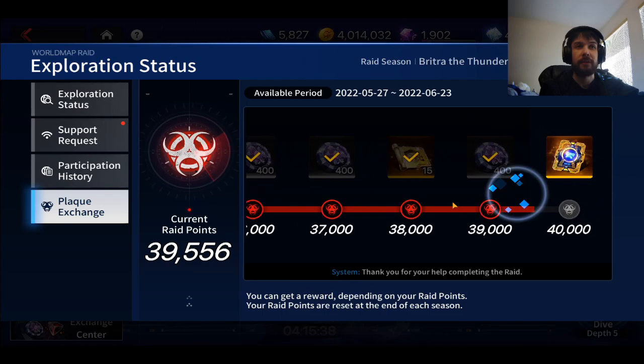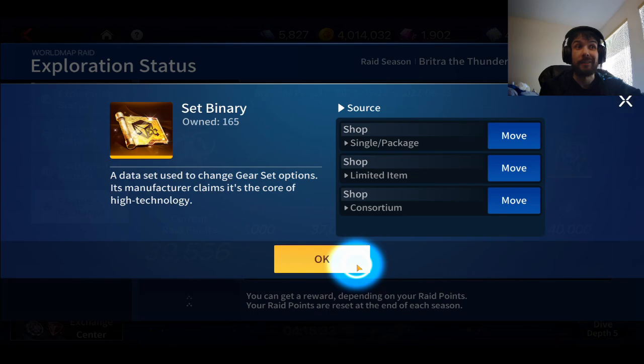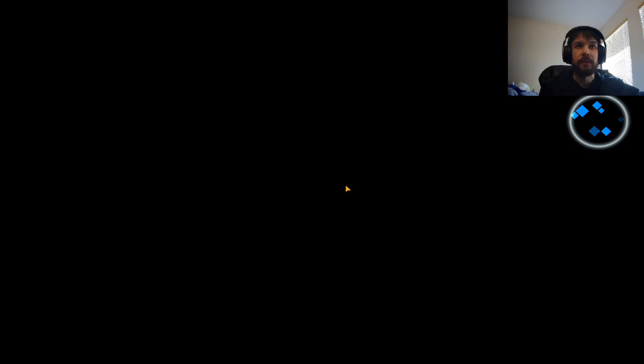More importantly, you get points towards the plaque exchange, and this stuff is good. Using the superconductive tokens, you can just spam craft stuff in the workshop, which is a really huge deal. You get stuff that's amazing, like set binaries. You also get these gear coupons — there's some good tier 7 gear and you get to choose which one. I chose relic hands for one, a relic case for one, a couple of relic crowns, and I've been using some of this stuff on my characters. You also get selector items for tier 6 gear as well.